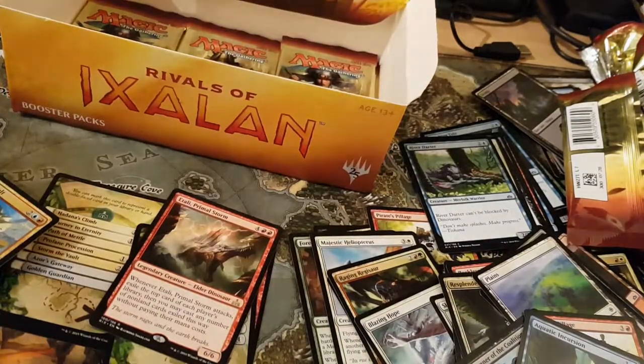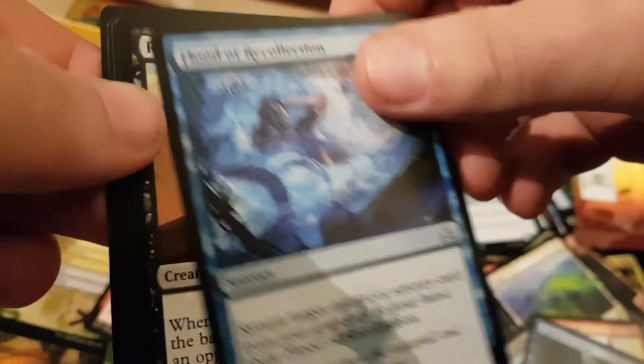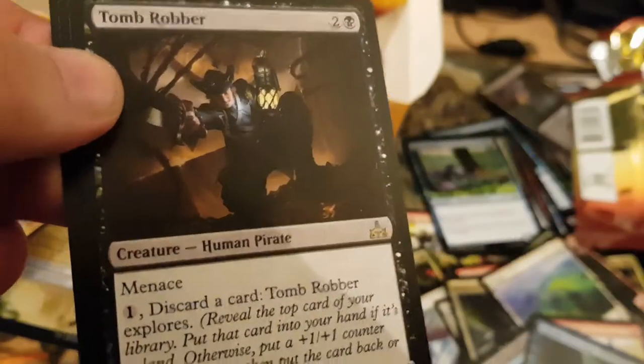So what do you think so far, Adam? Yeah, not bad so far. Crafferdon. Flood of Reallocation. Chupacabra. And Tomb Robber — I quite like this one.